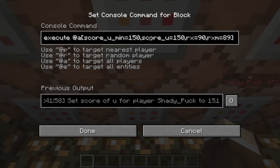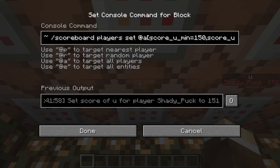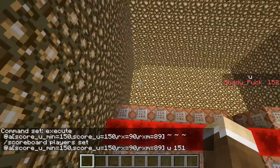Executing at a person with a score of that, when my vertical rotation maximum is 90 and minimum is 89, so it's got to be a pretty steep angle - a scoreboard player set to 151, which will teleport me back and fill the bullet space with air.